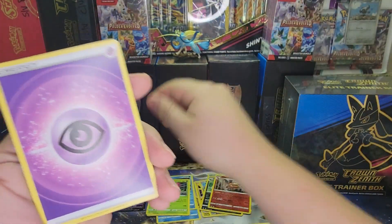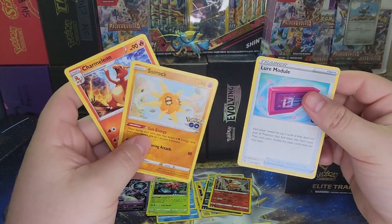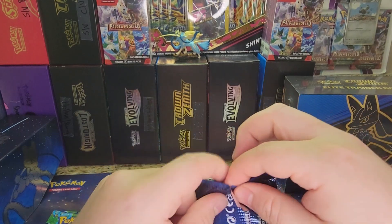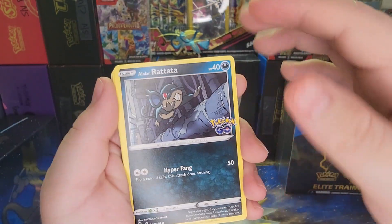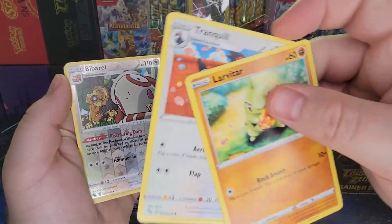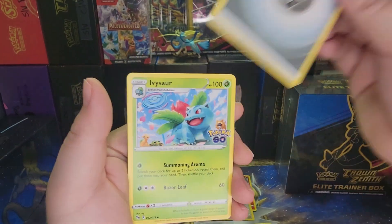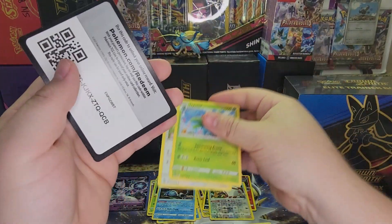There's a Venusaur Holo and a Charizard Reverse — that's actually a nice pull. Next pack: Energy, couple Fire Pokémon, an Item Card. Then Rattata, Pneumil, Raticate, Larvitar, and Tranquil. There's a Reverse Beaverail and a Blastoise Holo, Energy, Ivysaur, Spark, and Chansey. And there's your Code Card.